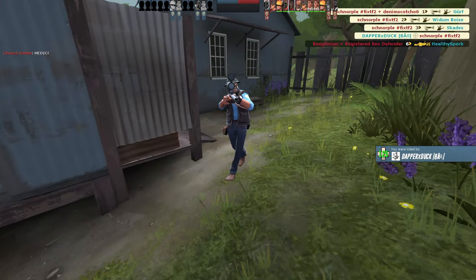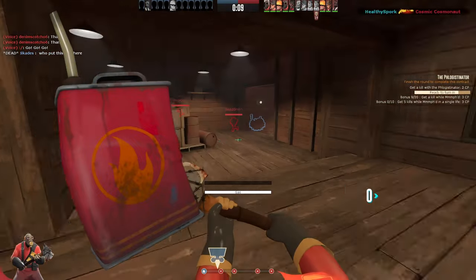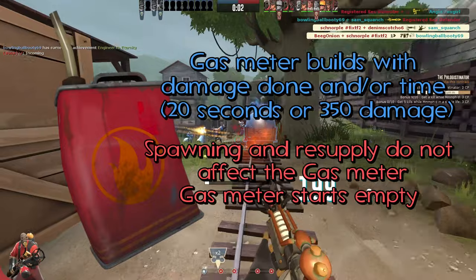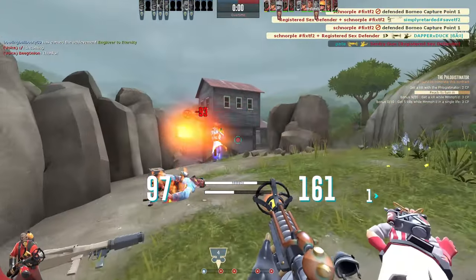Next up, another one that just had to be tackled ASAP is the Gas Passer. Basically all I did was reduce the time and damage needed. I reduced 60 seconds to 20 and 750 damage to 350. This might not be balanced, but I don't really care.